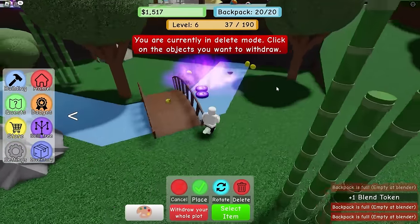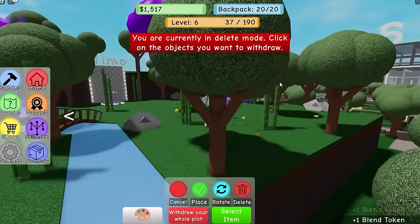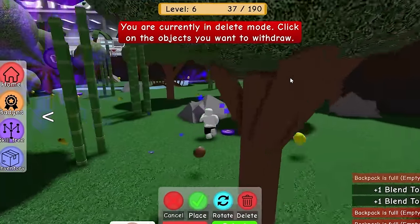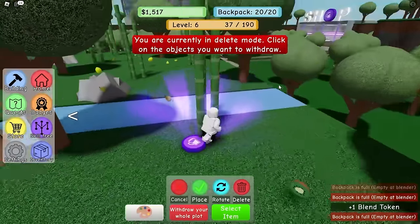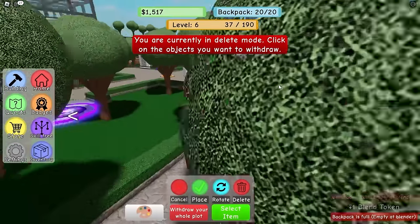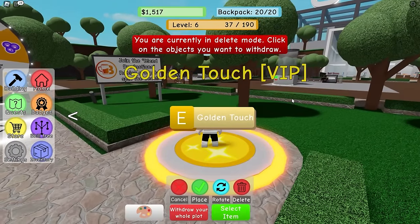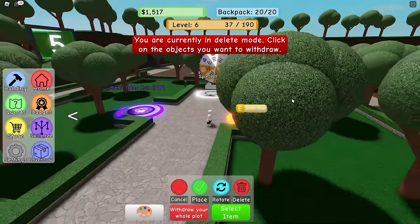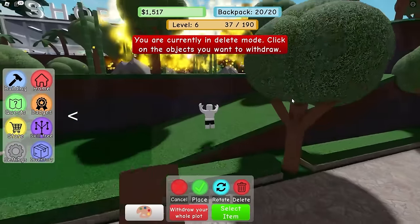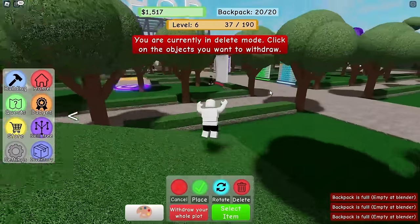Get in my pocket, stupid blend tokens! Raining blend tokens in the level five zones - none of these newbie sussers can get in here and steal them from me. I actually like how this game is similar to Bee Swarm Simulator. We also have the golden touch VIP - let's press E. Oh what's happening? It's golden touch!